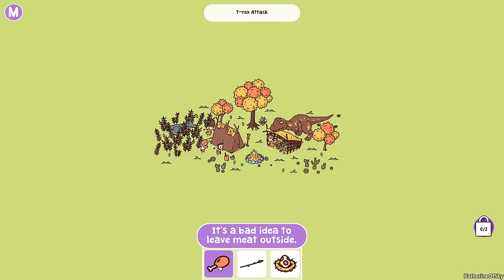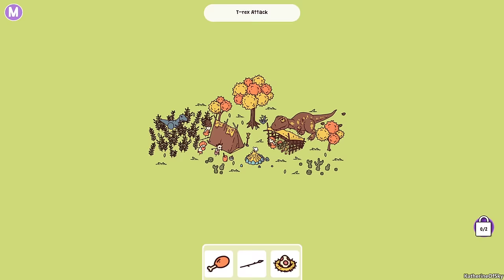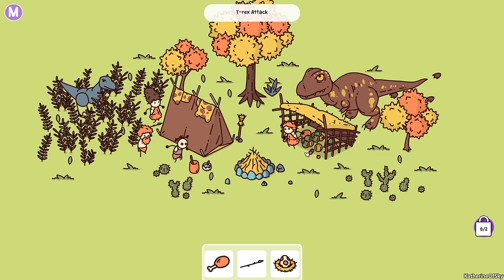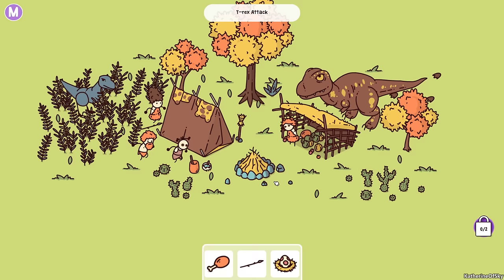It's a bad idea to leave meat outside! This reminds me of going to national parks where they have signs like don't leave food in your car — you always have to put it in bear-proof boxes. Clearly the people are unhappy about this situation. They're terrified, and she's like, no, you're not getting my food — almost going in front of it like a soccer goalie. She clearly doesn't see this T-Rex behind her.